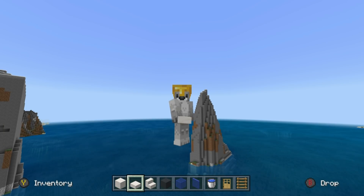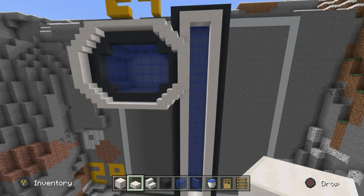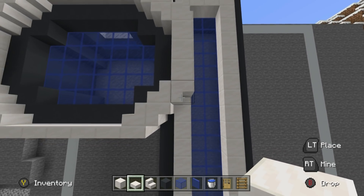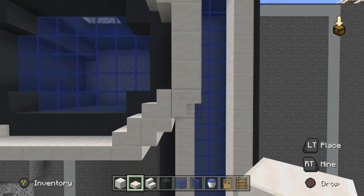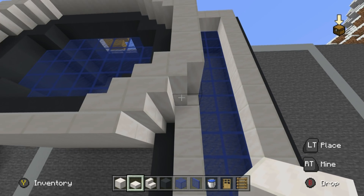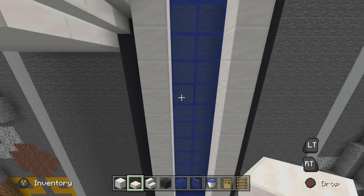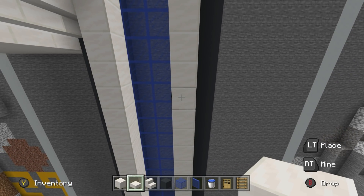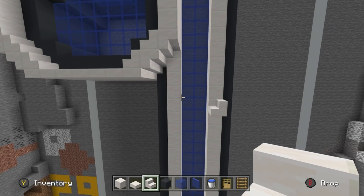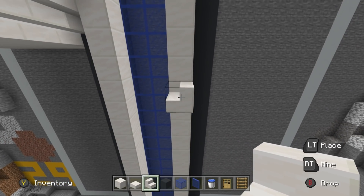Once you have done this once, it's quite easy to do it again and again. Make your way to the stairs we last placed — the bottom right corner of the oval. I want you to come down by four rows: one, two, three, four. Move across to the right so that we are on the opposite side quartz block. Here, you want to place a sideways quartz stairs. From this quartz stairs, go one, two, three, four across, and place a quartz stairs here facing sideways.